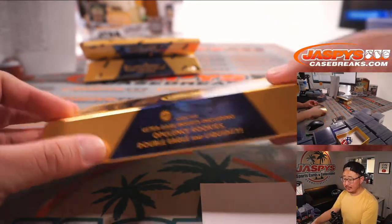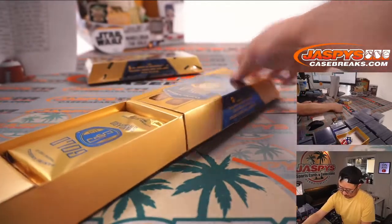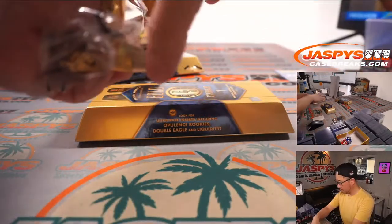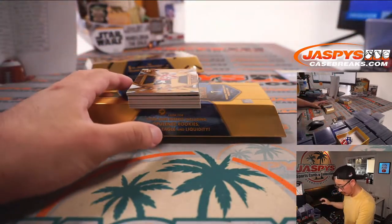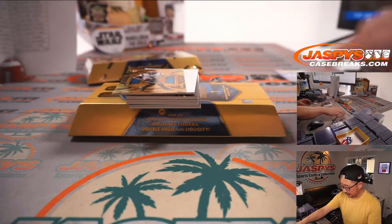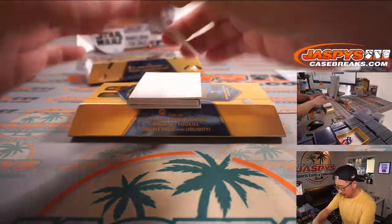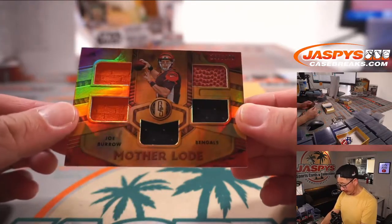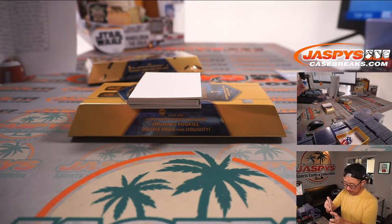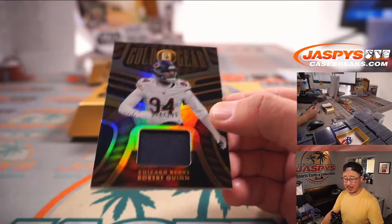I haven't seen any of these ultra-rare inserts yet — we've got two boxes to go and the second half of the case. Good luck. There's Mac Jones to 49 for PJ and the Pats. We've got JC Horn to 99 for Carolina, that'll do for Addison. Joe Burrow, Quad Relic, Mother Load — five pieces right here, 105 to 299, Cincinnati, Katie. Robert Quinn, Gold Gear Relic to 299 for the Bears — Christopher F.